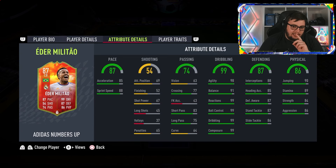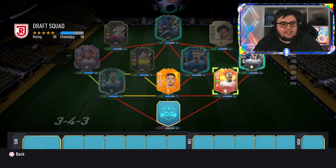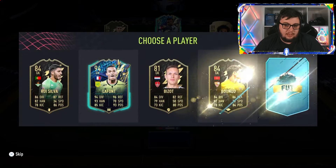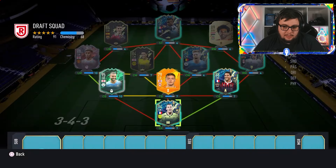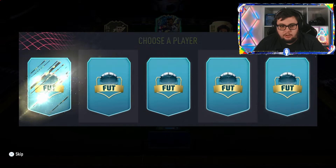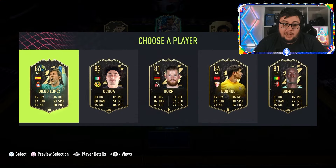99 dribbling on the centre-back — who needs that? That was right at the beginning of the game. Goalkeeper. I'm glad I took that Stiebel — get seven chem at least. Substitutions — we are cooked. We'll take Diego Lopez.